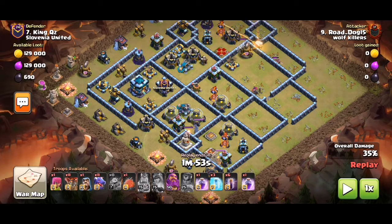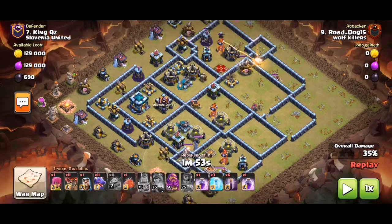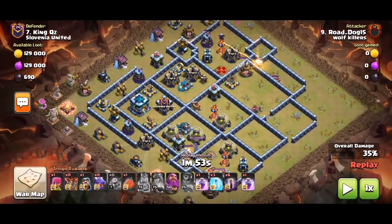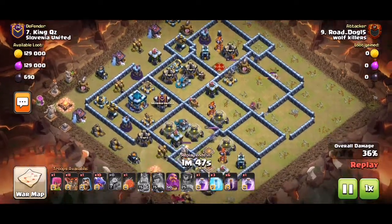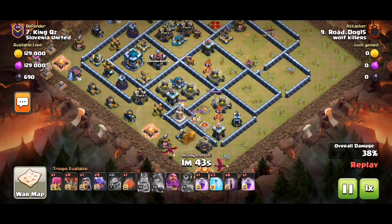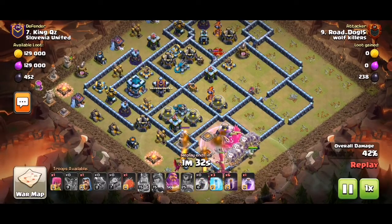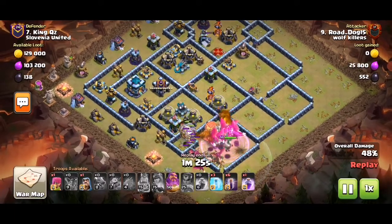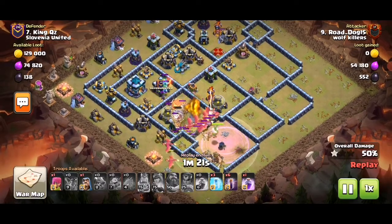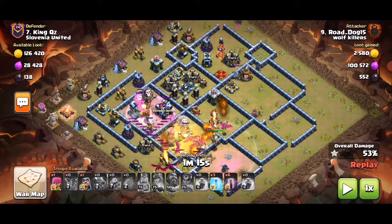So now you're left with a pretty nice L-shape with two scatter shots, the town hall, wizard towers, and that multi infernal. We're starting our dragon flush into the multi infernal because the multi infernal hits the troops constantly, whilst the wizard tower and scatter shots hit at intervals. The multi is a bigger threat to your bats.